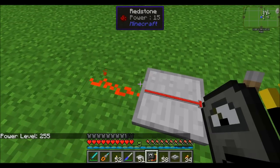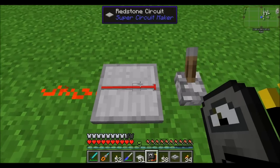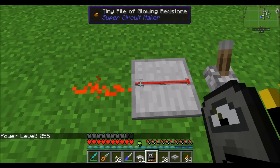This is actually pretty simple math. Grab a calculator if you don't believe me, but 255 divided by 17 is 15. So simply take whatever your level is here and divide by 17, and you'll get the in-world redstone power.